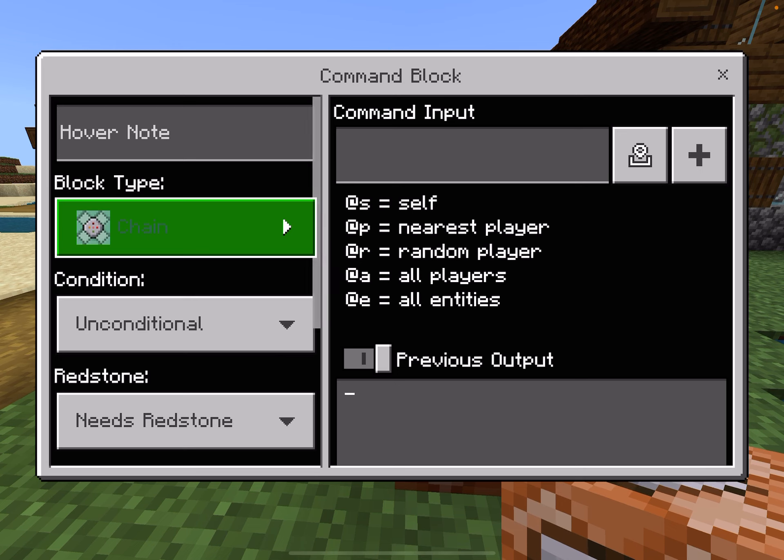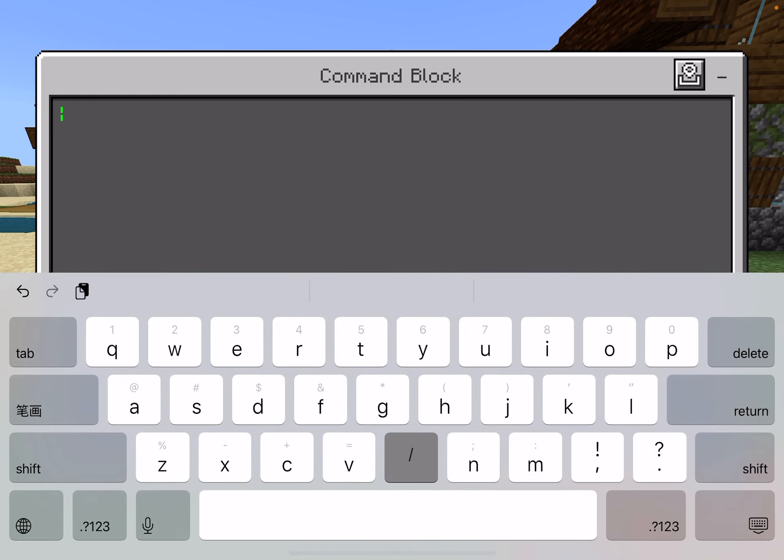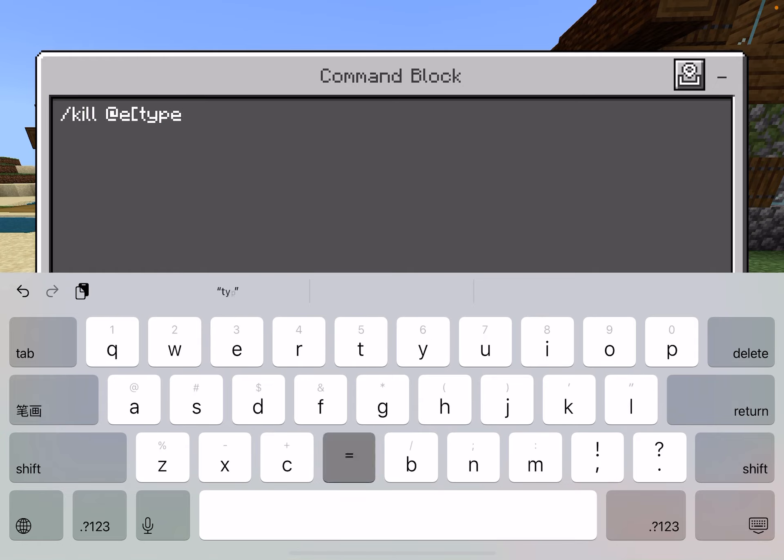Your next command is going to be chain, conditional, always active: /kill @e type=endermite.